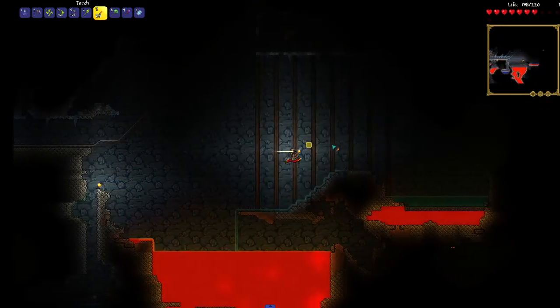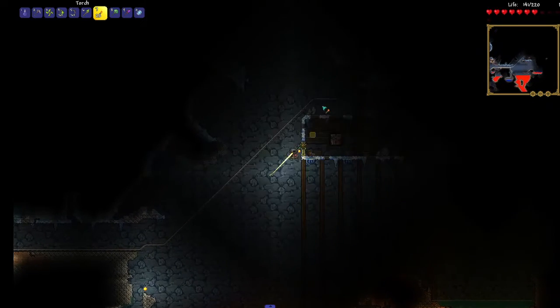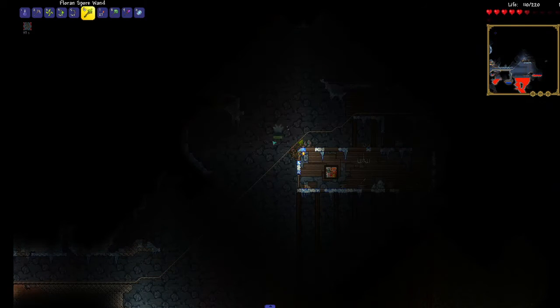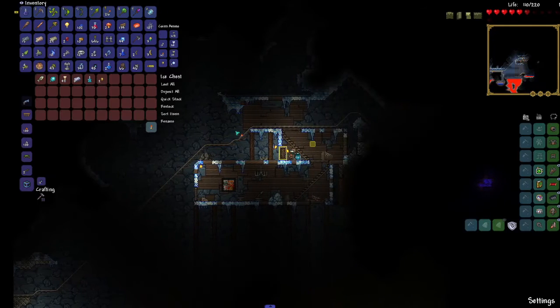I shouldn't have scrapped that tungsten — I could have made the bright thing with it. I'll take a nice hot lava bath. Ice mirror! I totally forgot I already had a mirror. Well, it's money — money is money.